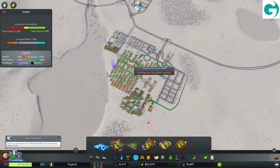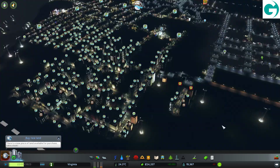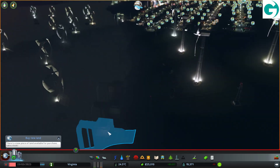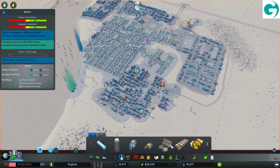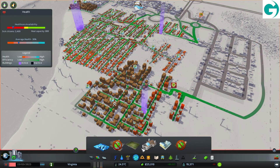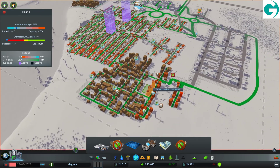The average health has gone down quite dramatically. Everyone over here is sick as well. Have I got my pipes the wrong way around here or something? They're all out pipes — they're all in pipes. What's causing everyone to be sick? Our crematorium availability is really bad apparently. No, that's not the problem — cemetery usage is fine. But we still have sick people there. What's causing everyone to be so sick?